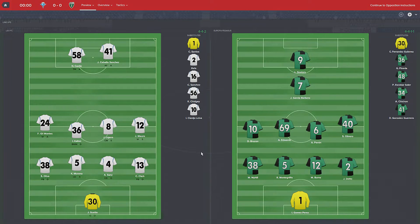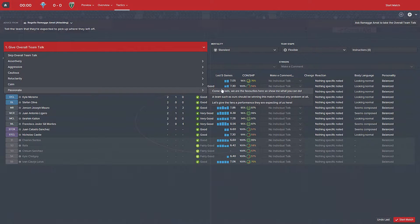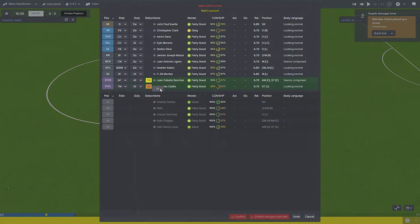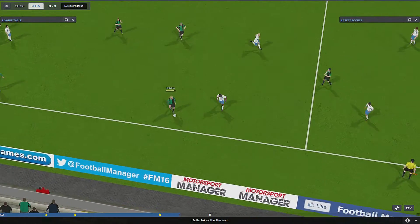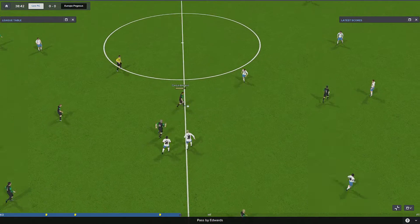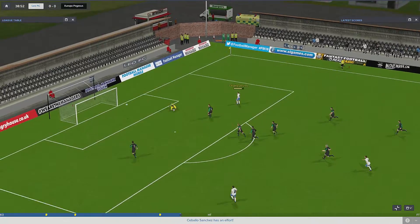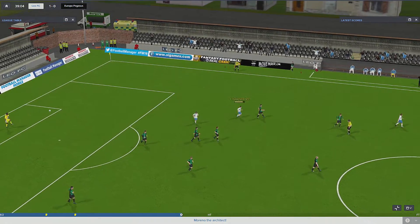Here's the teams, and here's the team talk and team instructions. The first highlight is a sub - one of our players got injured so we had to sub him off in the 16th minute. They've got the ball and throw it - we're playing Europa Pegasus by the way. We clear and our guy's through on goal. He scores in the bottom left corner, a really good goal.